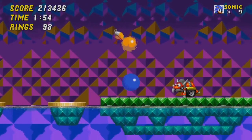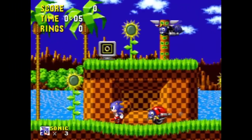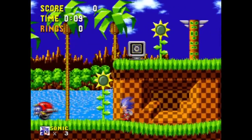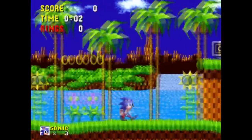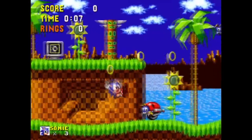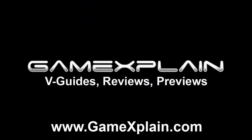Otherwise, Stegway acts just like every other variation of the Motobug, only charging at Sonic when it spots him. Motobugs serve as a reminder that an enemy doesn't have to be challenging to be memorable. It was the first enemy players saw when playing Sonic the Hedgehog, and that's something that stays with you, especially if you love the game. Motobugs certainly have their legacy in the Sonic franchise and served as a way to show just how powerful and cool Sonic was. But you never know — sometimes you may just go too fast and a Motobug will be there to stop you. And that, my friends, is why you should know your enemy. It just may save your virtual life.